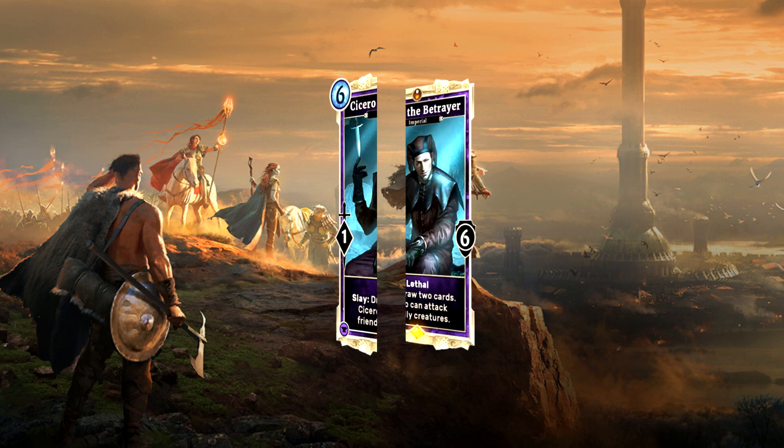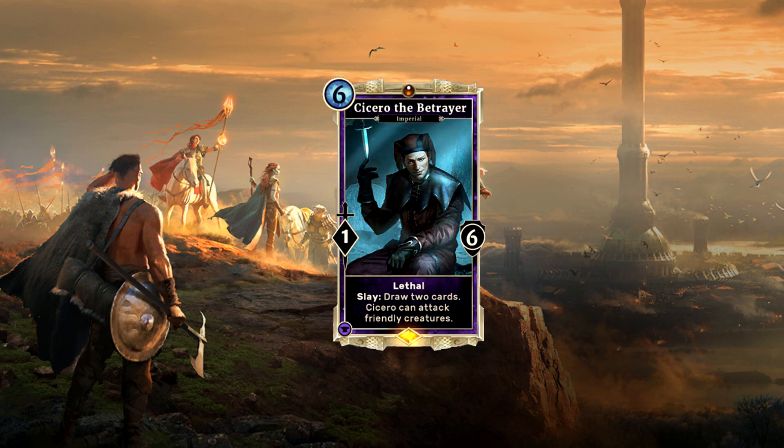Next up is the first announced new legendary: Cicero the Betrayer, a name that speaks the truth. Cicero is a 6-cost unit with only 1-6 stats but a new and unique effect. He not only has Lethal and Slay: draw 2 cards, but he is the first ever creature that can attack your own minions, allowing for some interesting new possibilities.